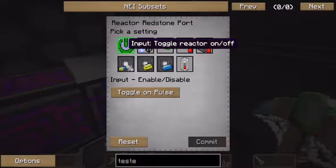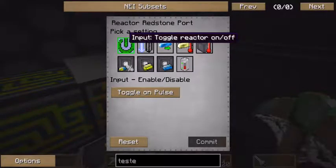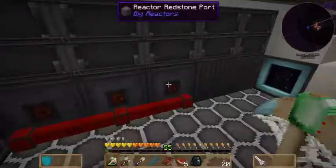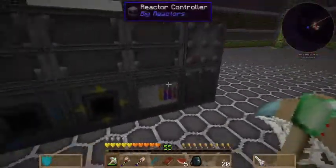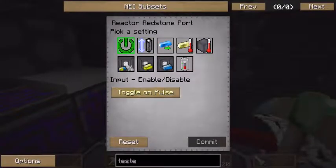Whenever a signal comes, it's either because it's fallen below its lower threshold or raised above the upper threshold. This one is set to toggle on pulse. The reactor is shut down once it reaches above 95% energy, and it's toggled on when it falls below 1% energy. Important: set it to pulse — this way, if you fall below 1% for too long or above 95% for too long, it won't cause problems.